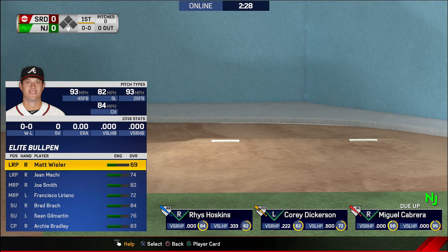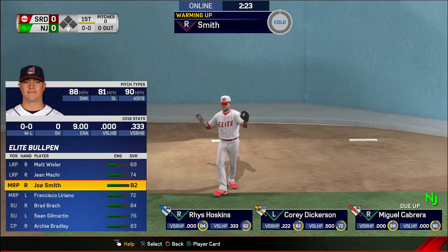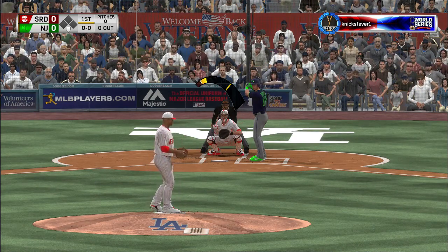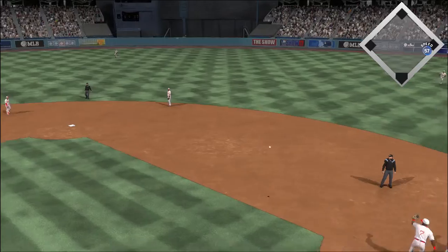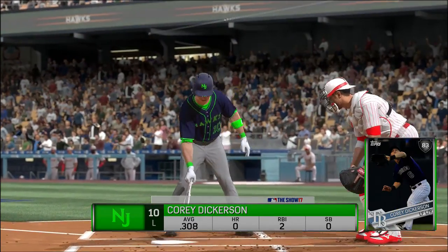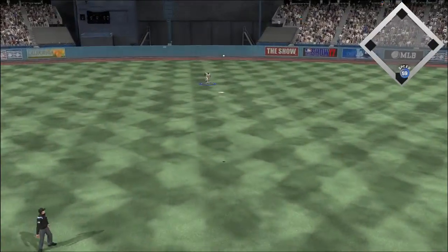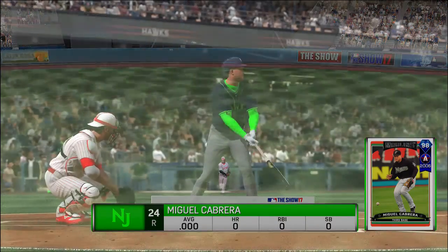Leading off for the Hawks, left fielder number 17. A ground ball to the shortstop and he's retired — one away. Stepping in, Corey Dickerson gets his first opportunity here. There's some action out in the bullpen as a lefty and a right-hander begin throwing. A line toward center field — he will make the play out there, and there are two away now.